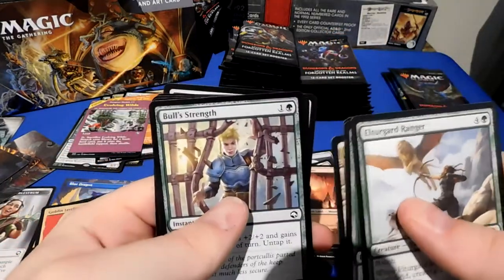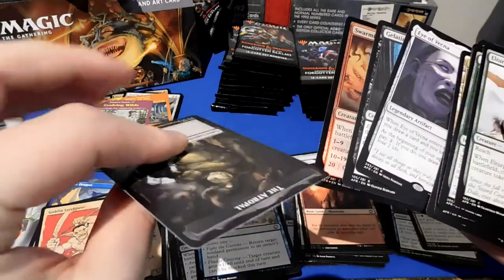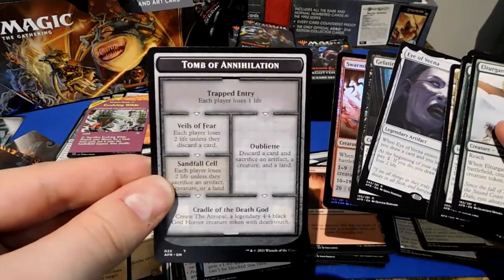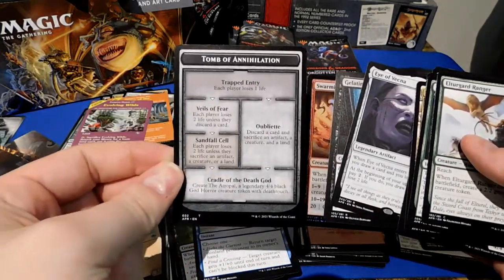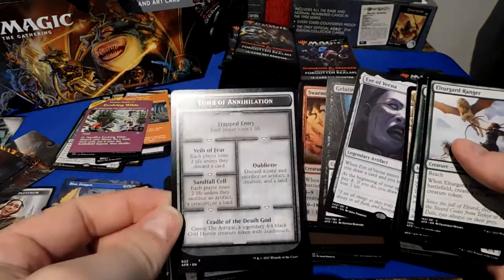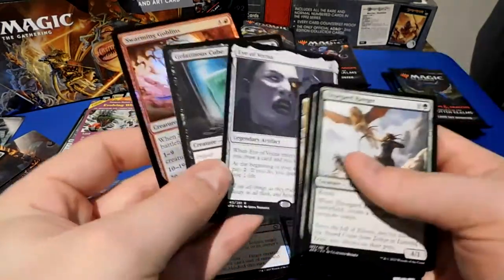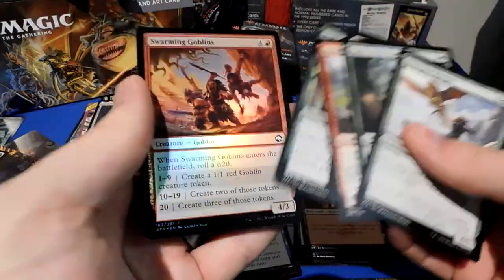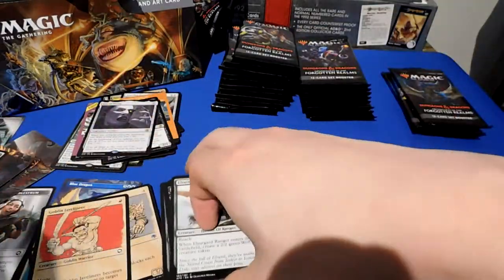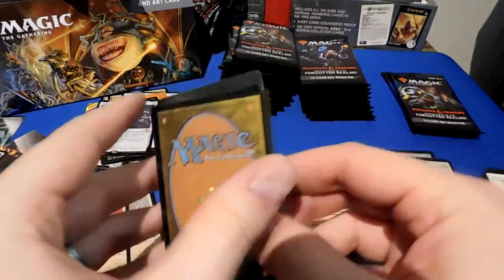Temple of the Dragon Queen is another one — I wish this could come with a full art. I love anything themed around Tiamat, so having a whole card dedicated to the shrine is pretty cool. I have Vecna — cool. Another Gelatinous Cube, Swarming Goblins, and finally a dungeon token! These are going to be very sought after for a while because they are commonly used in this set. You're going to want to get at least a full set or maybe two of these tokens.